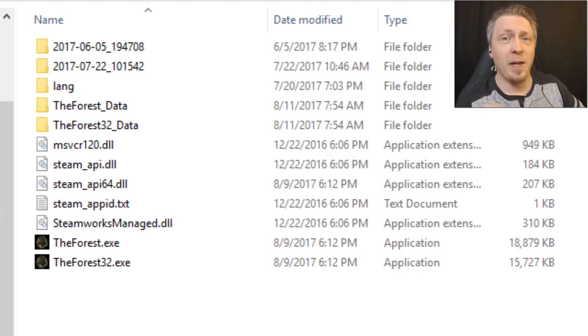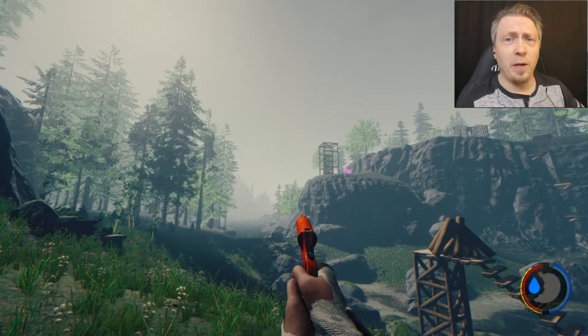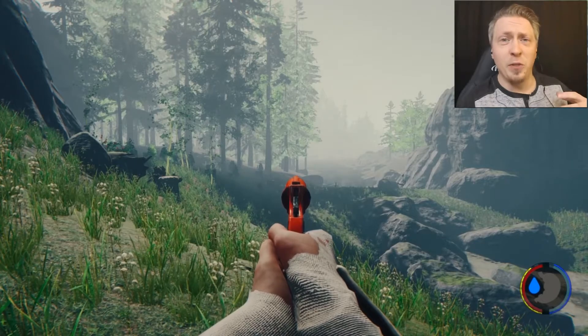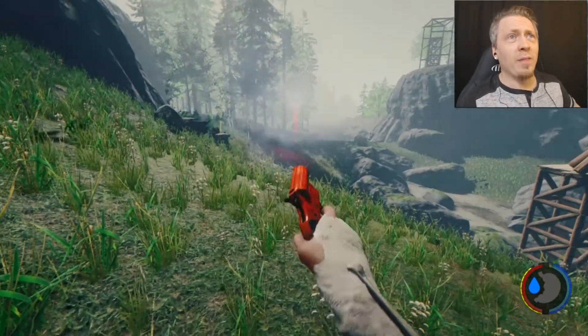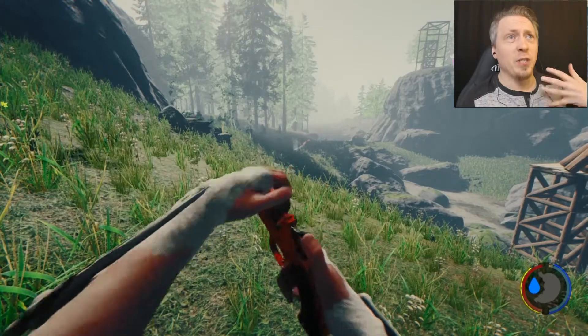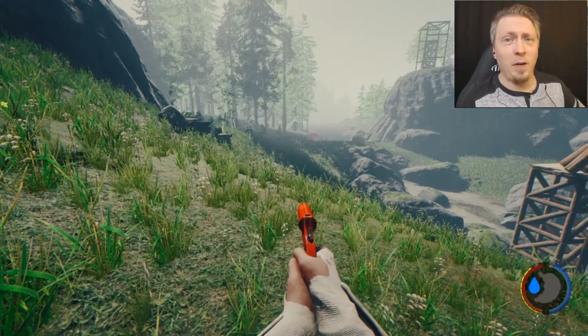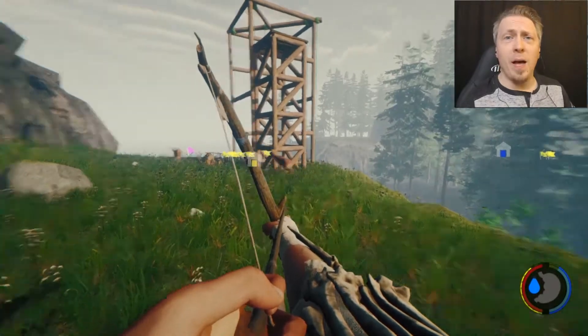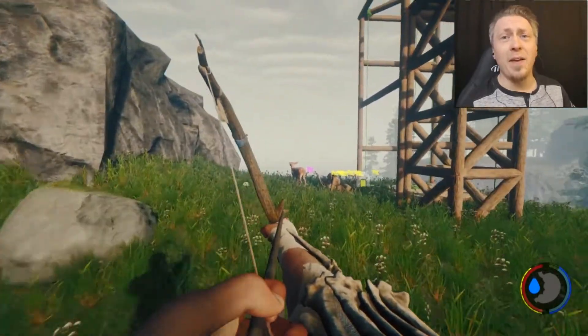We now have a few changes to the flare gun. For one thing, we have an aiming sight just as we do with the flintlock pistol, and we have a new reload animation and sound for the flare gun.